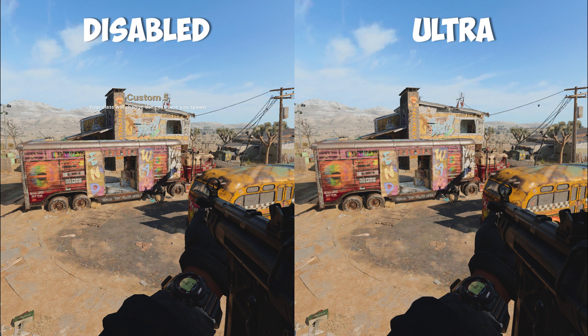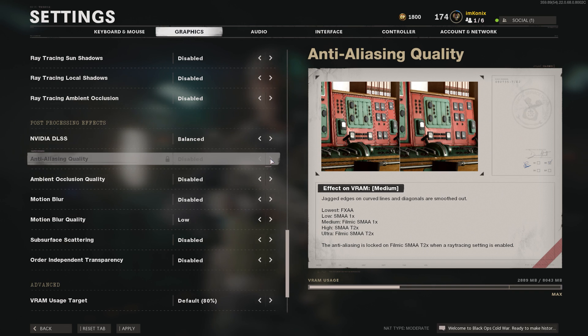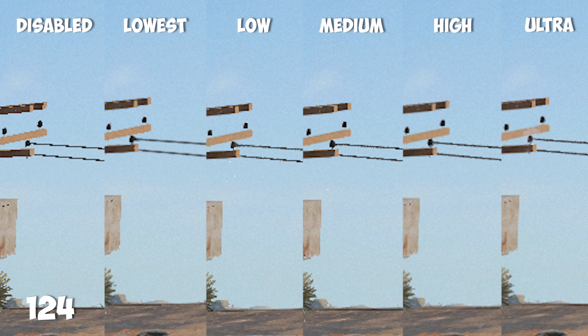With anti-aliasing quality disabled, it was 124 frames per second. But if you don't have the DLSS option, here's how it affected performance: at lowest I got a 6 frame drop; on low I lost 7 frames; at medium I lost 13 frames. But for some reason at high I only lost 12 frames — an actual increase of 1 from medium. At ultra, I dropped 16 frames. I don't know what happened between medium and high — two separate tests showed a slight increase. Personally, I would choose low if I didn't have DLSS, but if you really don't like the jagged edges that anti-aliasing fixes, then I would potentially go medium or high.